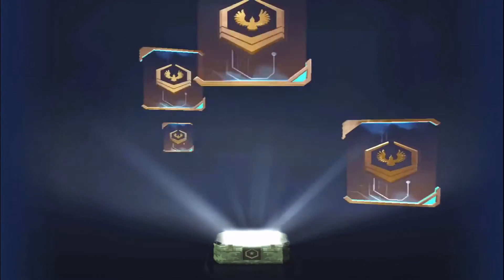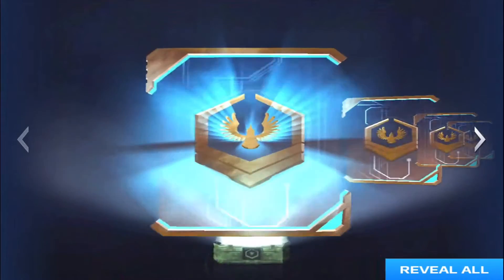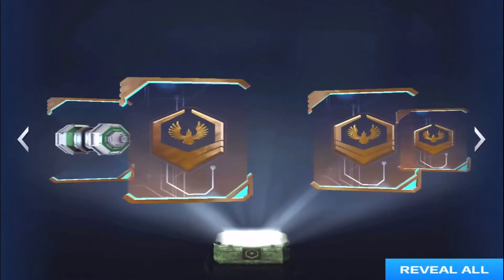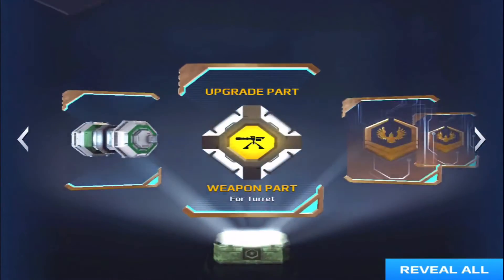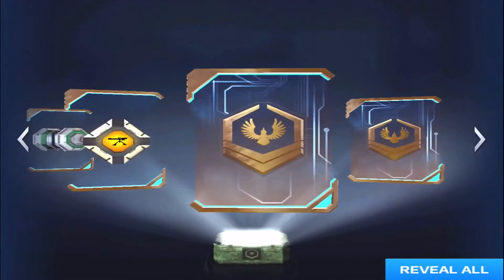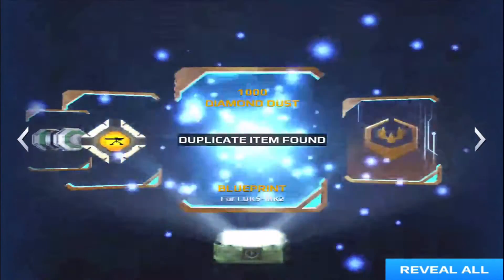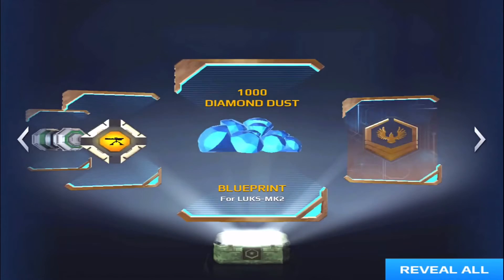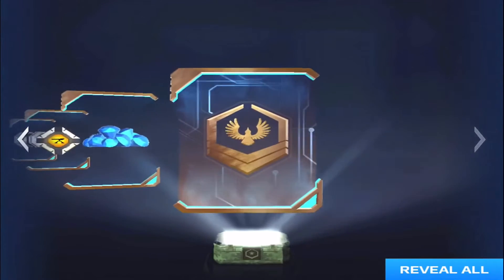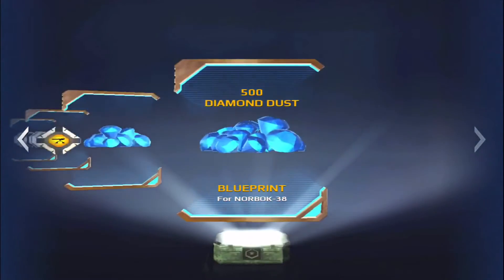Alright, let's see what we get — this is gonna be straight up hype! We got all bronze, though I think you can get silver as well. Going from left to right: upgrade part mod kit improved — I think that's a good thing. Weapon part for turret — that's definitely useful because you can get a turret in any class. And a blueprint — it's a duplicate, but I get some diamond dust, which is good for the black market.